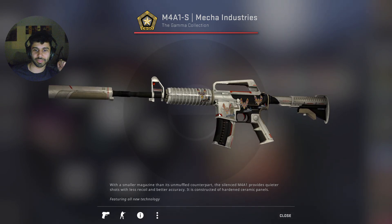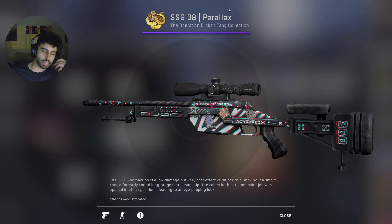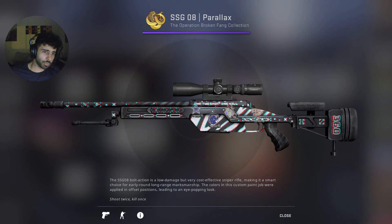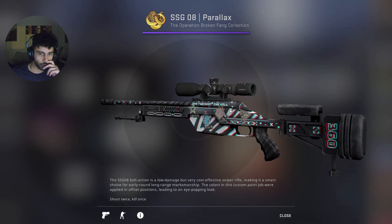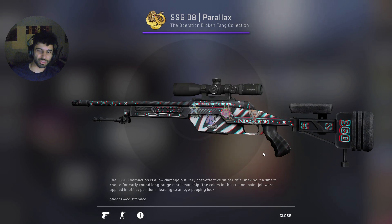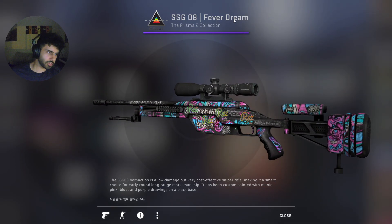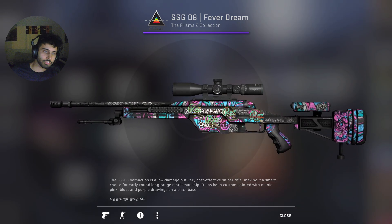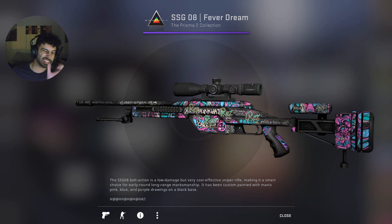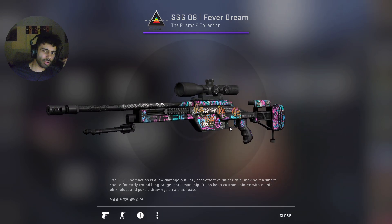Moving on to the Scout, I have two main Scout skins. The first is the Scout Parallax — it looks really nice even without stickers; I like the dizzying parallax effect. I experimented with some stickers but didn't really find anything I liked, so currently I have Complexity, Liquid, G2, and Renegade stickers — none of them really fit the skin, but they're expensive so I'm not scraping them off. The second Scout skin is the Scout Fever Dream. I much prefer it, and I went with red stickers from Stockholm. They look really nice — the signature style is very graffiti-esque, so it fits in with the skin, and the colors don't clash at all.